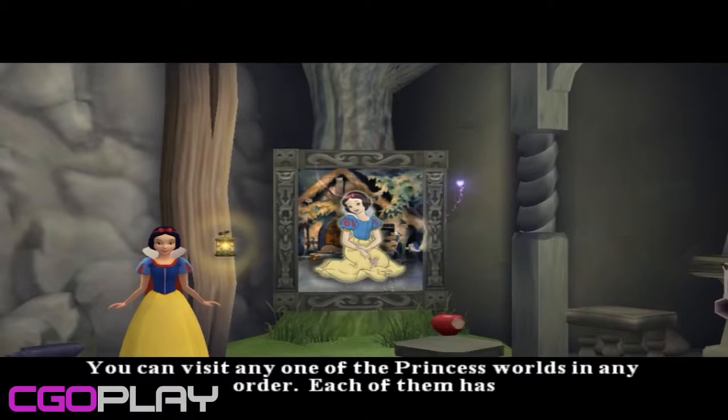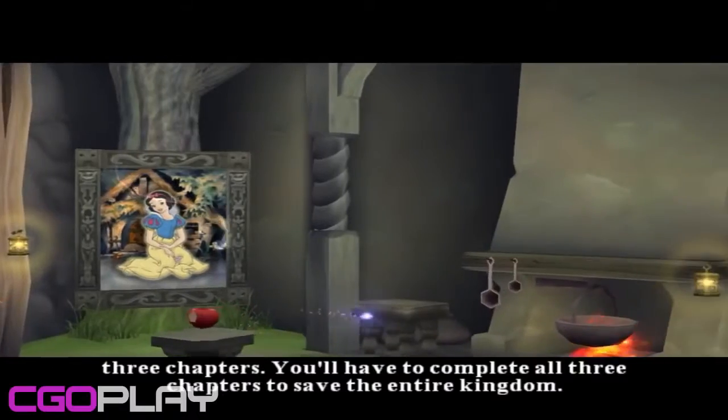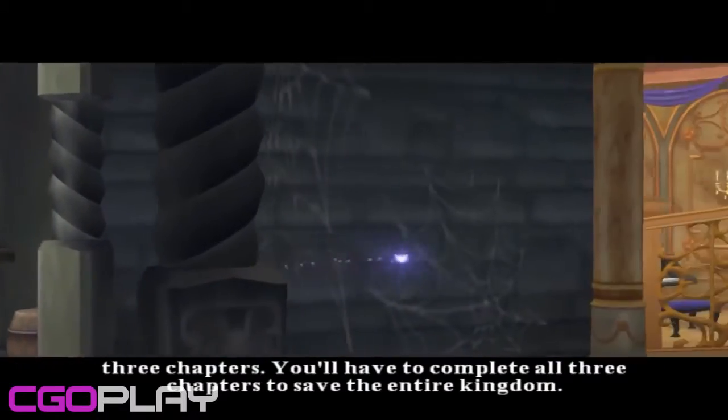You can visit any one of the princess worlds in any order. Each of them has three chapters. You'll have to complete all three chapters to save the entire kingdom.